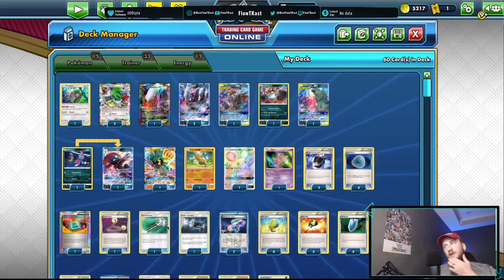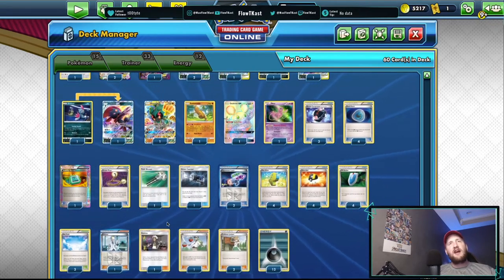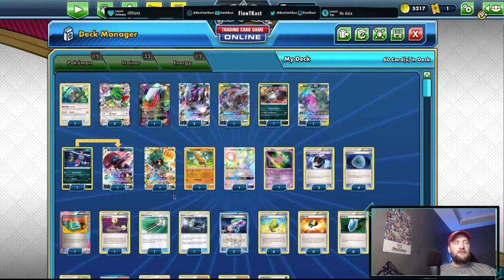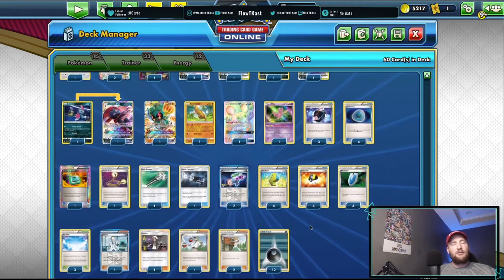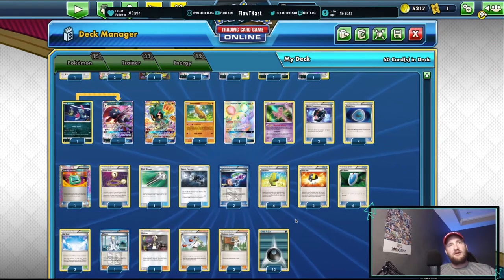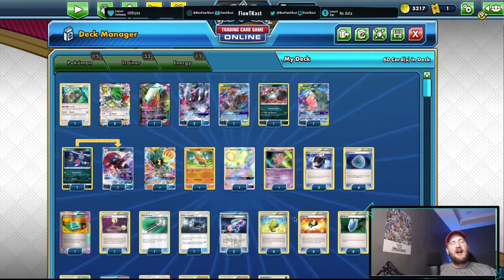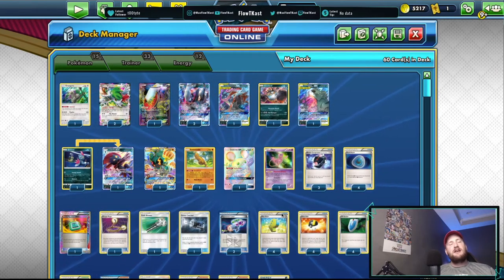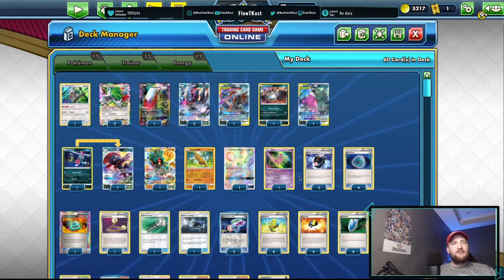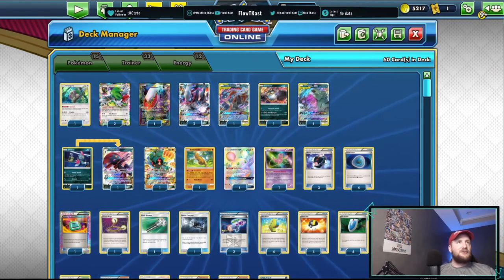As far as new cards coming out in Sword and Shield, the only thing I can think of putting in this deck is maybe one Quick Ball, paired up with Ultra Ball, so you'd have four and one for extra consistency at Collinsville if that's the route you want to go. Other than that, the list is good as is. It's not really affected by the turn one supporter rule change. I still think it's a strong play — easy to pick up and just good.